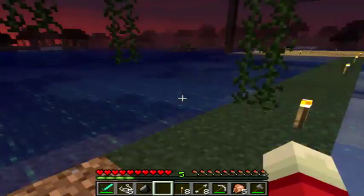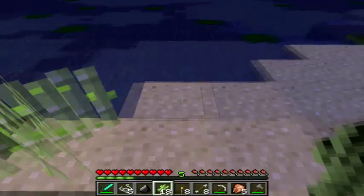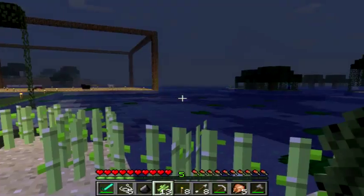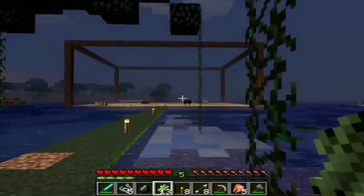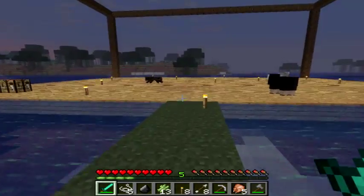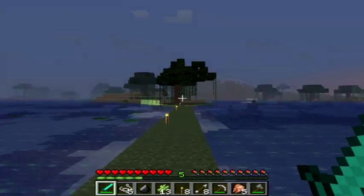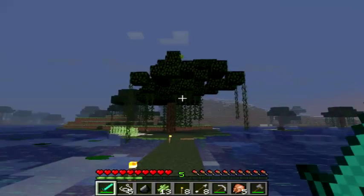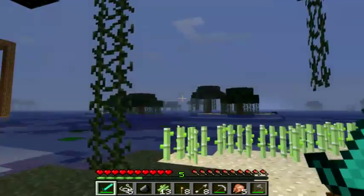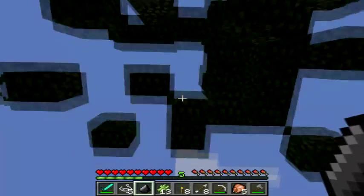Nine saplings. Another sugar cane farm — right here. Sugar cane tends to grow faster on sand than on grass, that's why I place it on sand. Although in the older versions of MC Nostalgia, you couldn't put sugar cane on sand at all — you could only put it on grass. But that changed — I think it was 1.8, might be 1.7 or 1.6. I'll have to look it up on the wiki after this video.